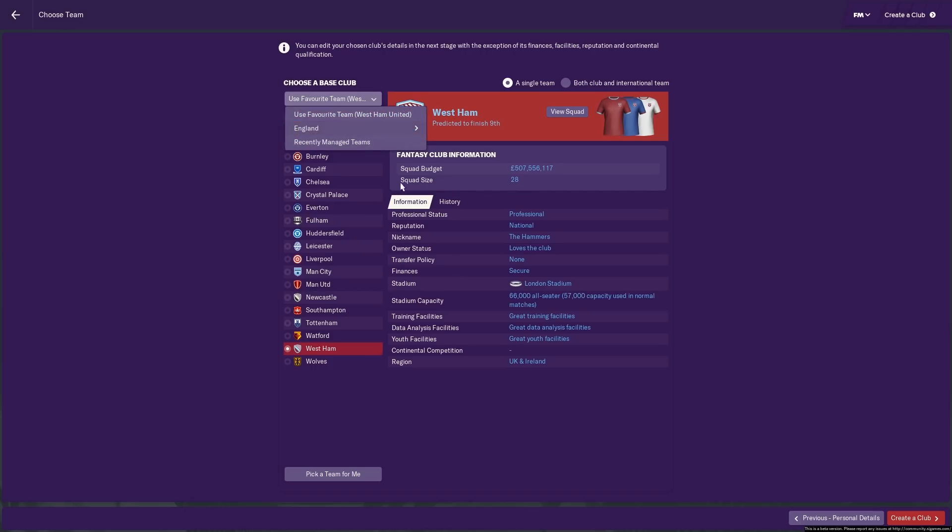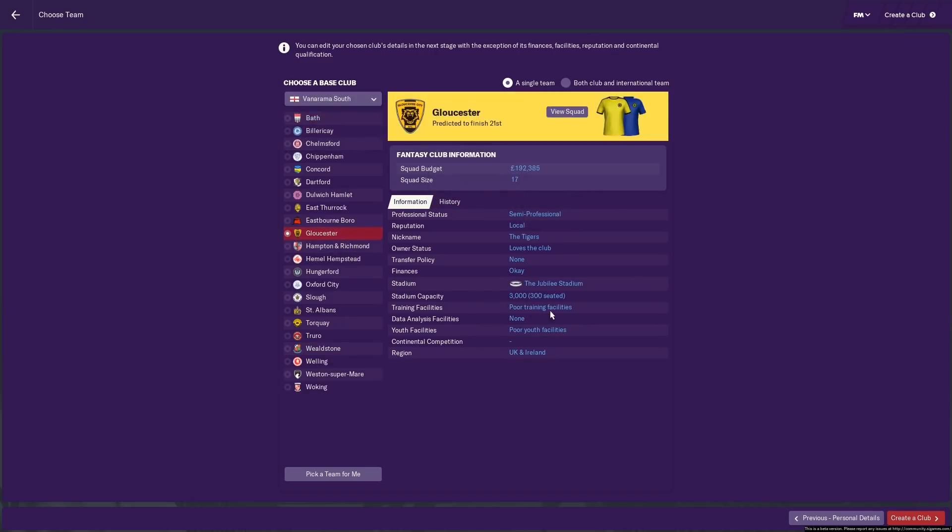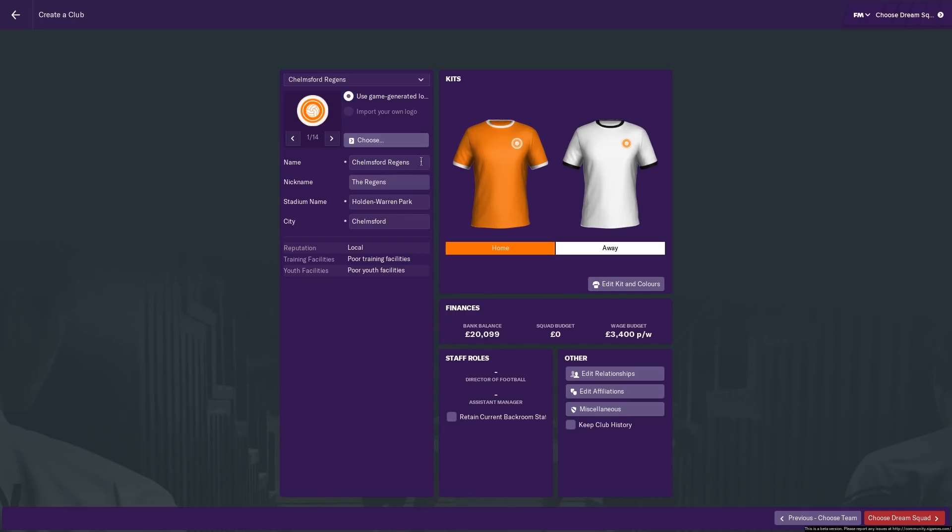You can start in the Premier League, of course, but it's going to be incredibly tough with a load of 15, 16, 17-year-old regens. So let's start in the National League South. I'm going to replace Gloucester, and then you just press 'Create a Club' in the corner. Then you need to fill in the details.